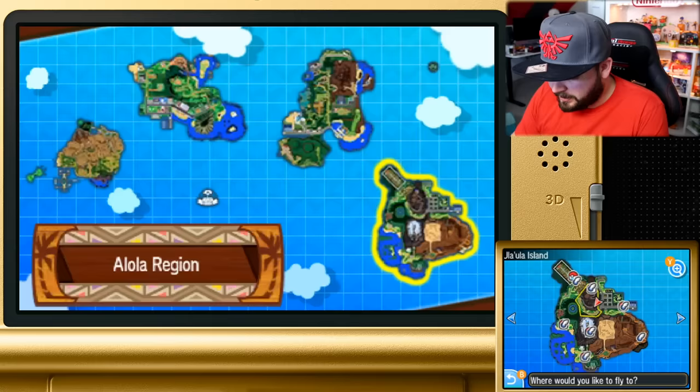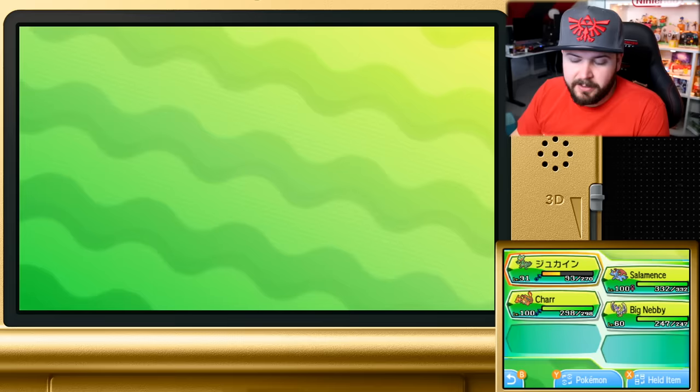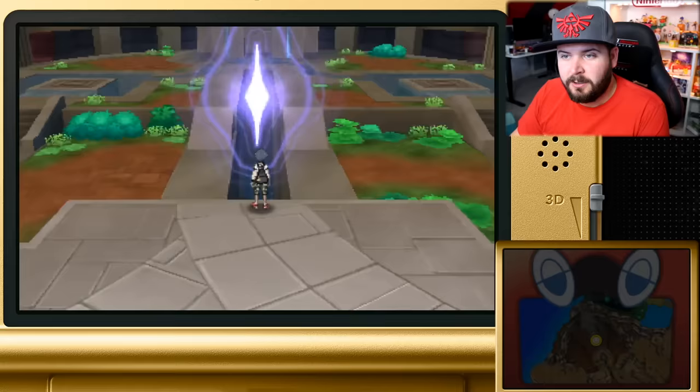Nebby belongs with you now — you're like a parent and it's like a child, it's great. We're going to get the Lunalium Z for Lunala's Z-move. Now that we have our box legendary — and you do not need Necrozma for this, only your box legendary — we are going to go to the Ultra Wormhole.